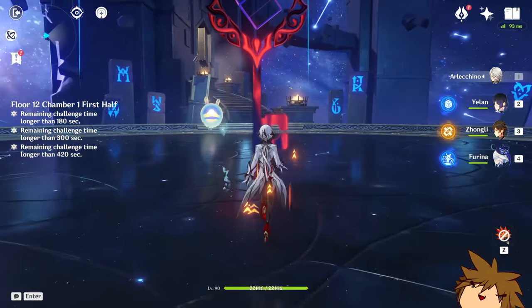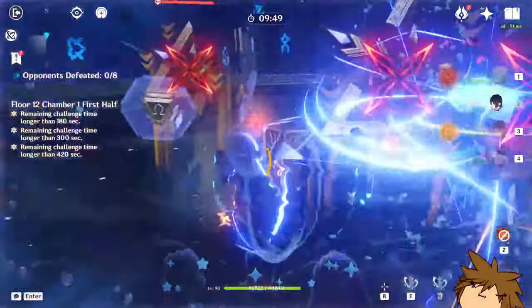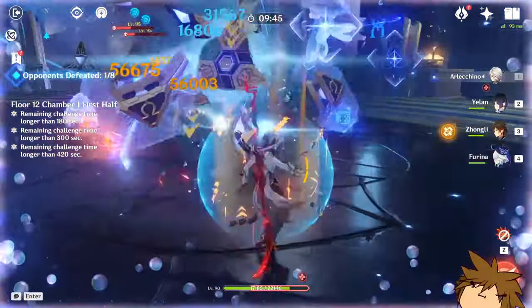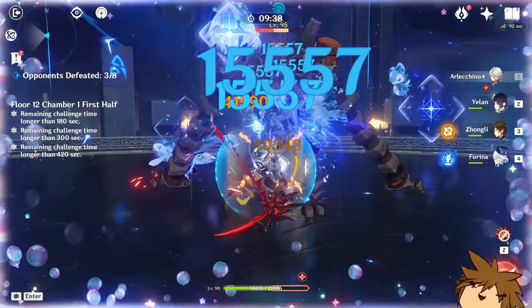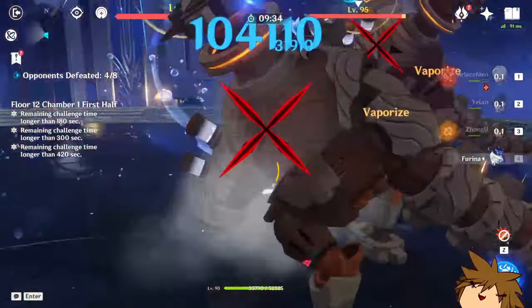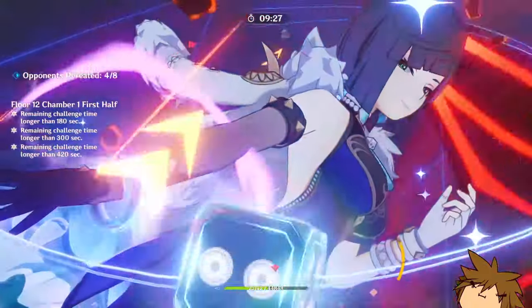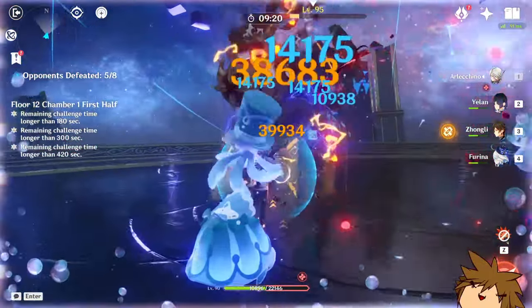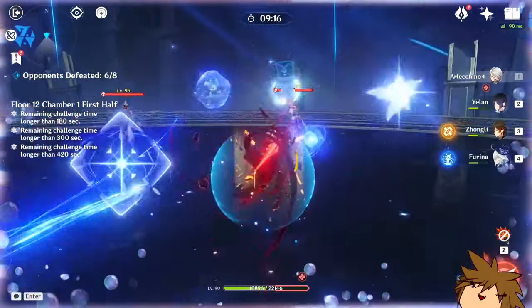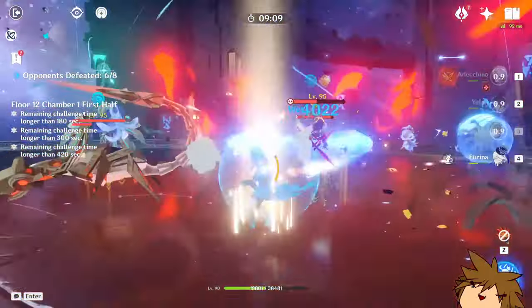We're going to use Arlecchino — yeah, she's kind of strong, that's the whole point. Here we go — yoink! Obviously this can be way stronger if I had a little more energy recharge. I can max out the artifacts, which is the energy recharge piece on the main stat.